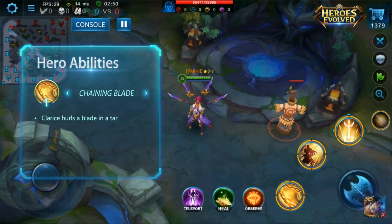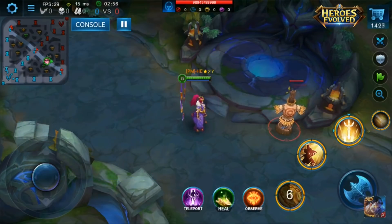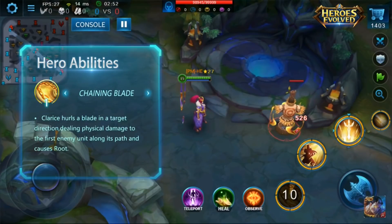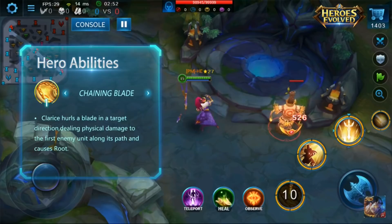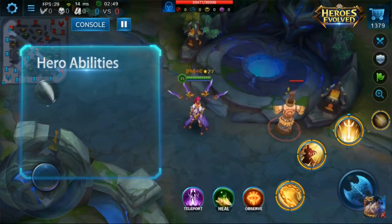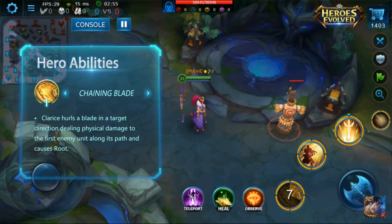Her first skill seems like an ordinary strike — very fast, solid damage, and it causes root. When enemies are rooted, they simply cannot move. They can still use their skills, but just not move. This is essential when enemies are running away from you, or you are backing off from a fight. I consider the range on this skill to be large, and as you can see, it's pretty large there.